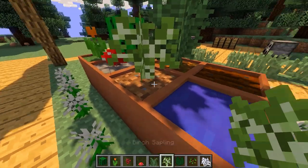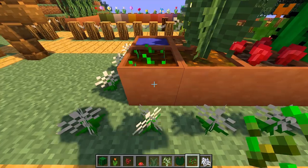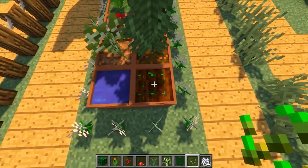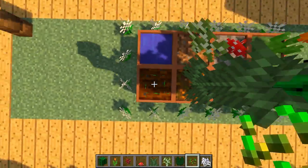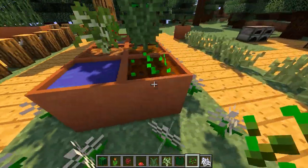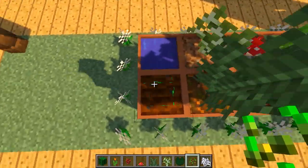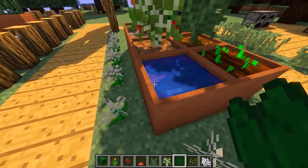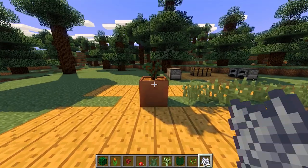You can also place saplings on dirt as well as flowers, and you can even plant wheat on the farmland blocks — so you can have wheat growing inside flower pots. The cool thing is they're trample-proof, so you can jump up and down all day and it won't pop the seeds off. I'd recommend using flower pots in your farms to protect seeds from being trampled. Finally, on the water you can place lily pads.